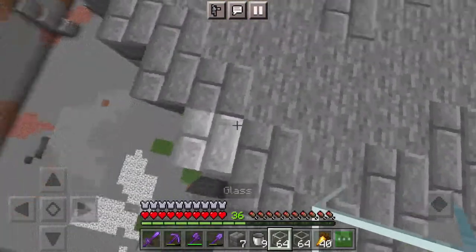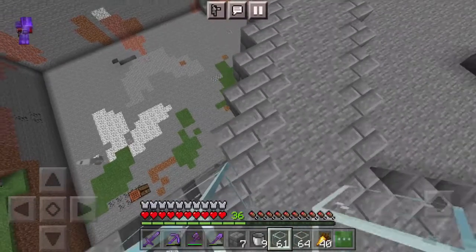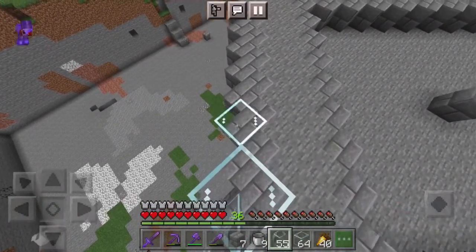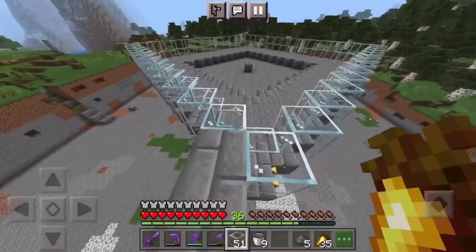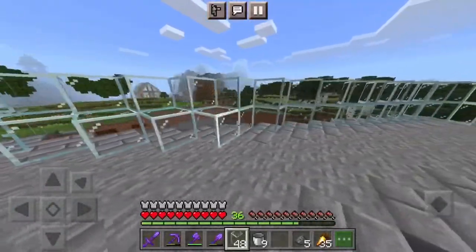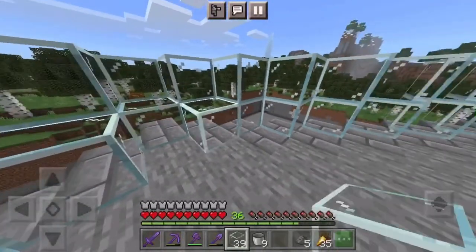Next I'm gonna place down some glass so I can see when the mobs are falling. I just finished placing the glass walls, now I'm trying to make the little glass platforms because I need the water to float in the middle. So I'm gonna place glass one block out.